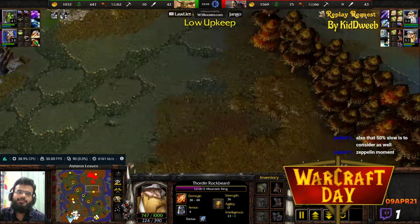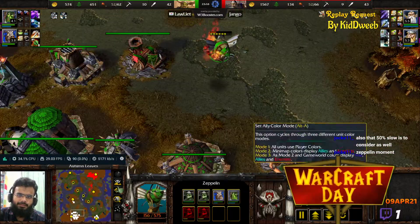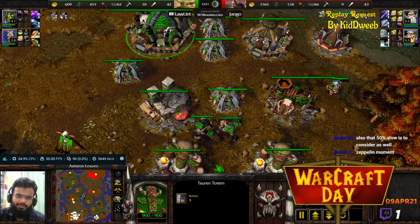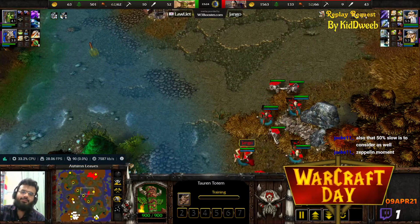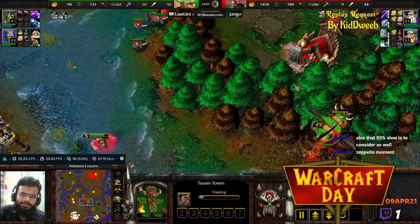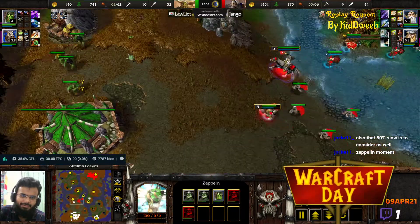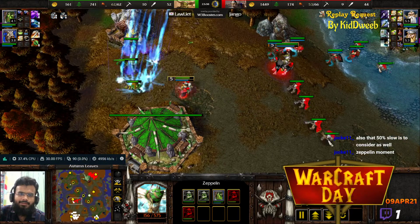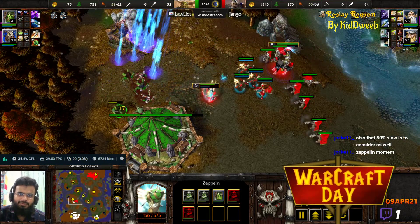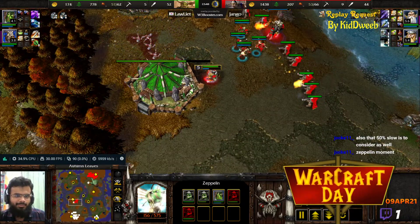Hero levels: it's 5-5 for Jango versus 4 and 3 for Laliar. Laliar going in for some more Zeppelin micro — he's got himself Tauren. Tauren are the answer to this; that will be his selection of units. The Zeppelin goes in toward Jango's base; the Mountain King detects it but doesn't do anything about it. Now they're going to take this expansion. Laliar's got to be careful though — the entire gold line has been compromised. A Storm Bolt down on the Peon — poor Peon gets murdered. Jango goes after the expansion while Laliar goes after the main.